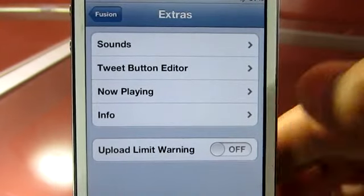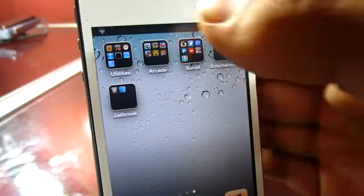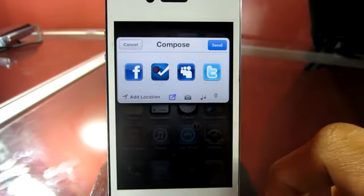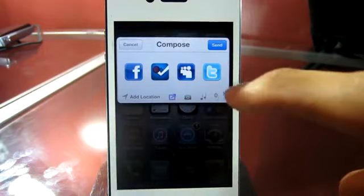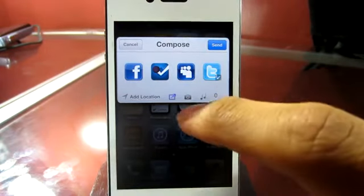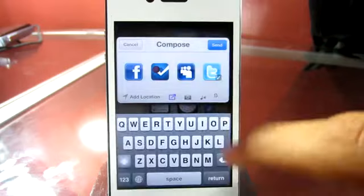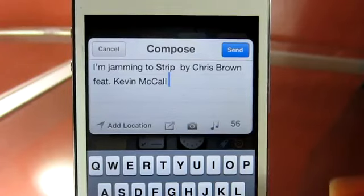You have a few extra options you can play around with. Once activated, you can see a few icons on the bottom. The first button is the main feature — it allows you to share to multiple sites such as Facebook, Foursquare, Myspace, and Twitter. You can also add a photo right from here, either take one or choose from your photo library. Next, you can add the music you are currently playing — pretty cool, you can tweet it out to anyone you want.